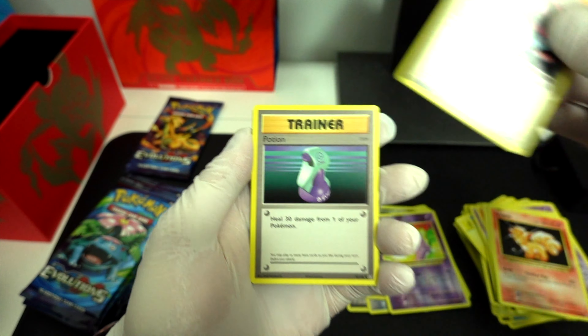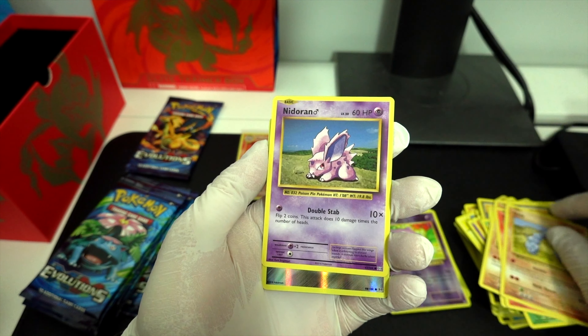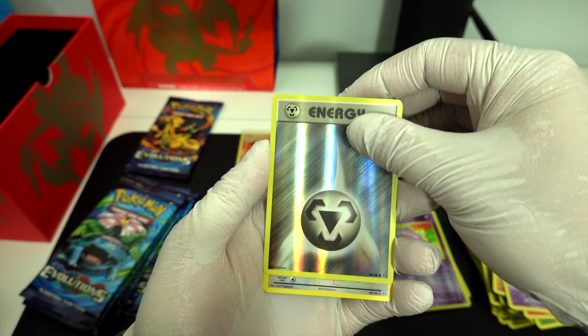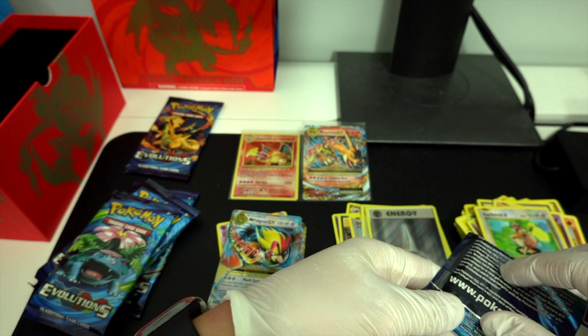First Charizard box pack: Bulbasaur. Potion. Red Pod. Nidorino. Energy. Farfetch'd. Oh man, those two.